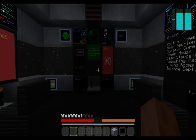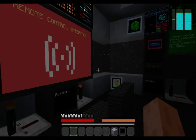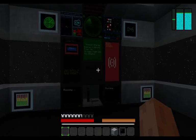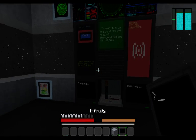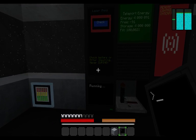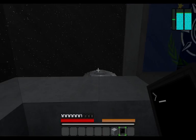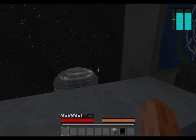On the control tower I have two remote control interfaces on two separate computers. This one is controlling the lights and the nuclear reactor, and this one is controlling the lasers. The lasers are dispensers with arrows and custom sounds from my resource pack. If we press over here it's going to fire a single blast, or two blasts at most. If you hold here it's going to fire a barrage.